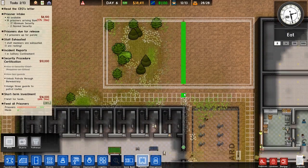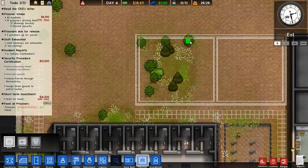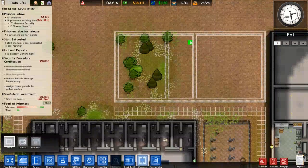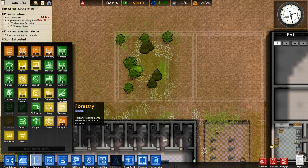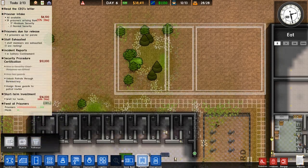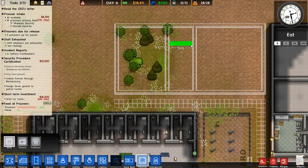We'll make the canteen about that big — maybe bigger — and then we'll make the kitchen this size. We'll actually split the kitchen and the cleaning cupboard, because we'll need that soon. The laundry cleaning cupboard is 3x3, so one, two, three — one, two, three — we can get away with that. Then this will be the new kitchen.